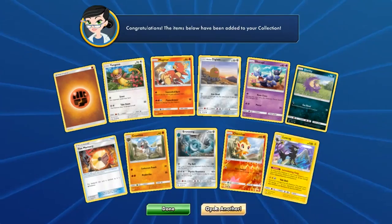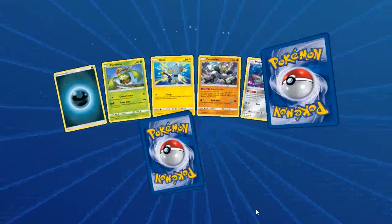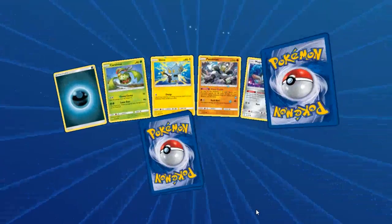A Luxray with Intimidating Fang. Last pack before we say goodbye — and that Mountain Coronet, and Lucario. Pretty cool.